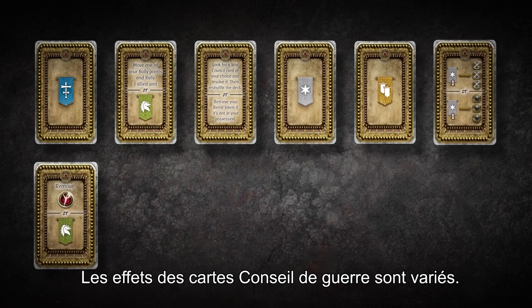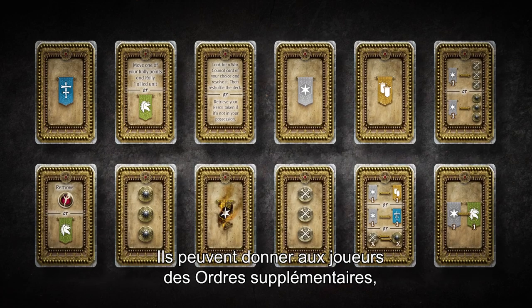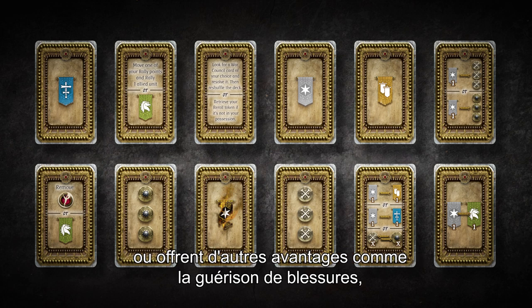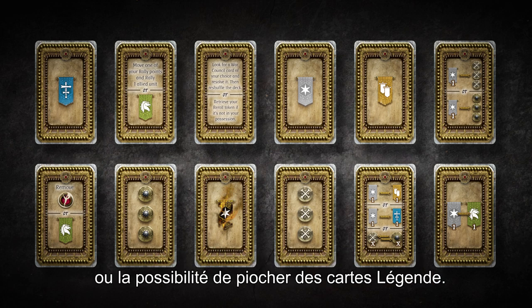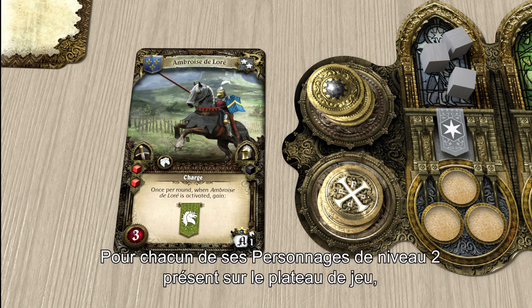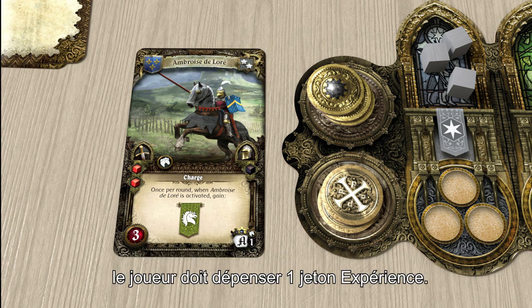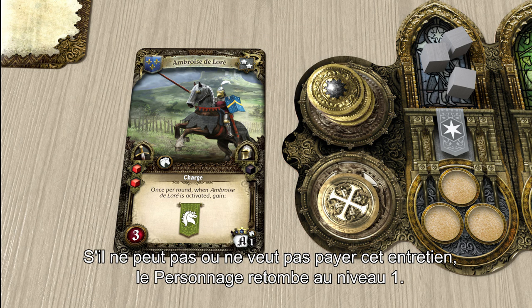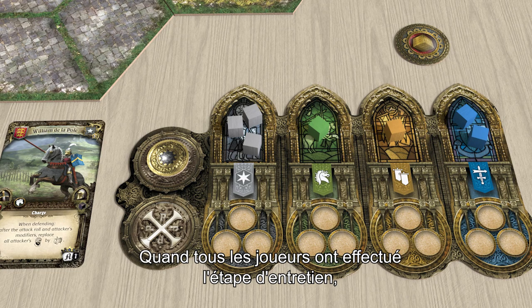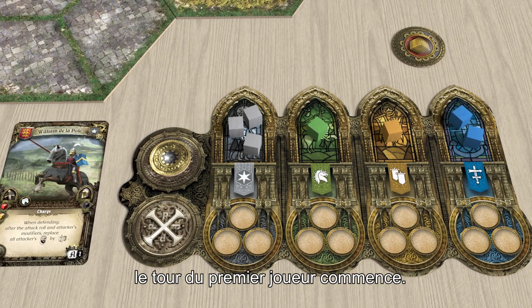The benefits of the War Council cards vary. They can give a player additional orders, allow them to exchange the resources they already have, or offer some other benefits such as healing wounds or drawing legend cards. The final step of the Council phase is to pay for any upkeep each player has. For each level 2 character they own on the game board, a player must spend one experience token. If they cannot or choose not to upkeep a level 2 character, the character will revert back to level 1. Once all players have completed their upkeep step, play moves to the first player's turn.